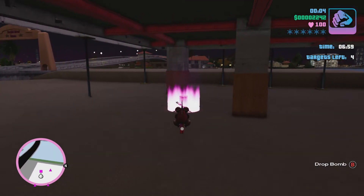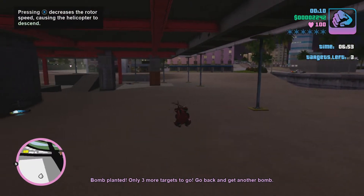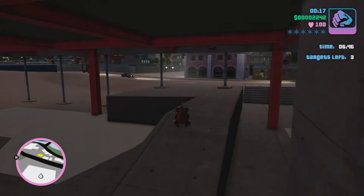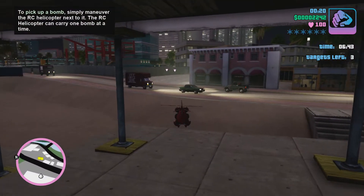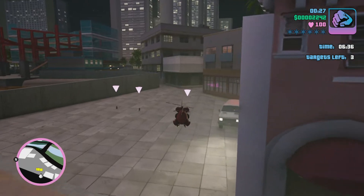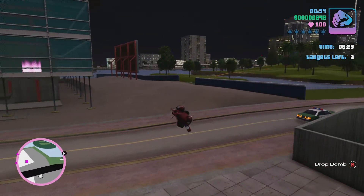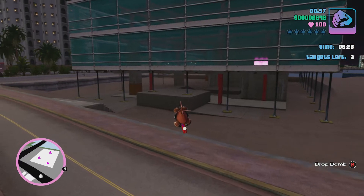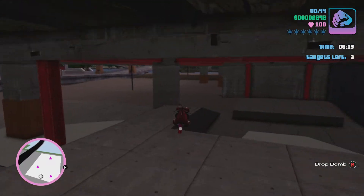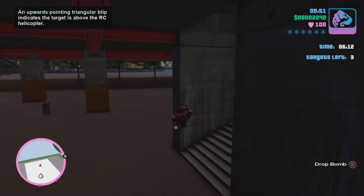There is an achievement associated with this mission that requires you to use the RC helicopter's blades to slice and dice the enemies within this construction site, as you need to take care of all of these enemies in order to get your achievement. An easy way of doing that would be to ignore the bombs at the beginning. What I did was I instantly picked one up and that activated a timer in the top right corner of the screen. If the timer is too much to deal with, you can ignore the bombs, head straight into the construction site, clear all the enemies on each level, exit the building, and then plant the bombs. I decided to activate the timer because I don't really find it too difficult to deal with.